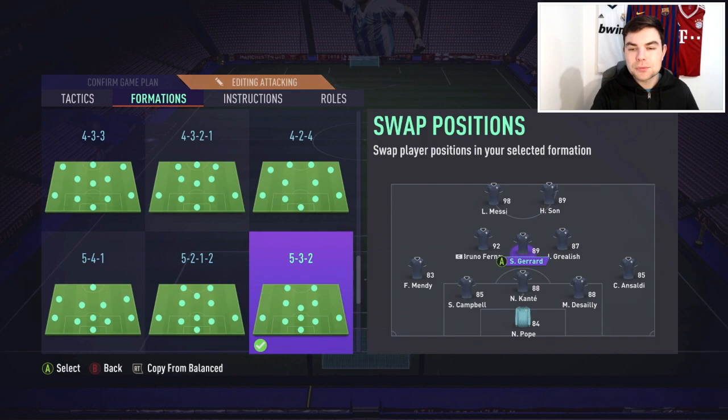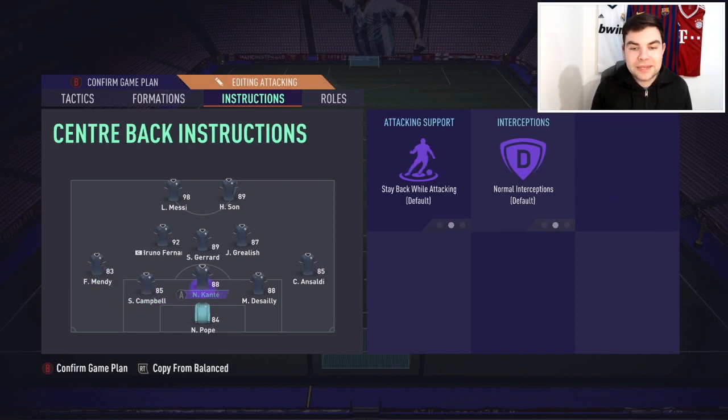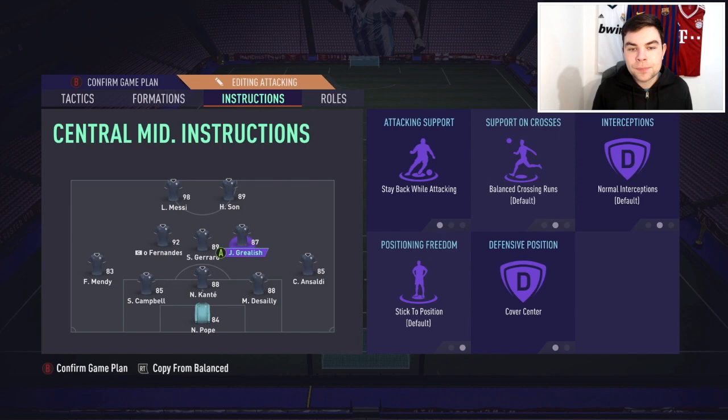Gerrard is the more defensive unit in midfield. I tell the full backs to join the attack — in the Rooney review I used the Acuna showdown card and he was brilliant, scored a goal for me. Mendy could never. For the three center backs, stay back while attacking. For Grealish, stay back while attacking too, though I probably swapped that around. Gerrard on get forward, cover center. The other center mid on stay back while attacking, cover center.